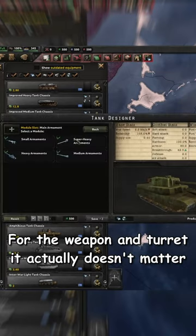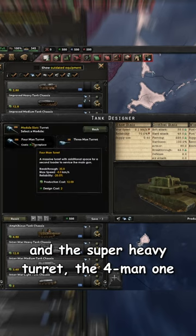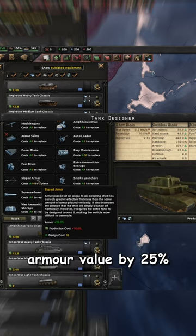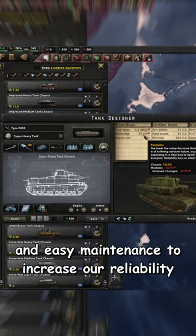For the weapon and turret, it actually doesn't matter, so we're just going to add on the super heavy cannon and the super heavy turret, the four-man one. We're also going to add on armor skirts, which gives us an extra two armor. We'll add on sloped armor, which increases our total armor value by another 25%. And then for our final two slots, we'll add on wet ammo storage and easy maintenance to increase our reliability.